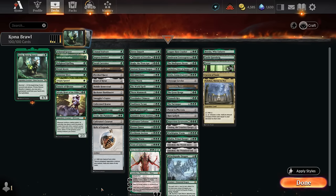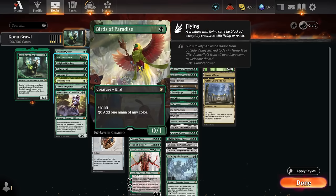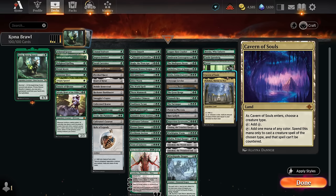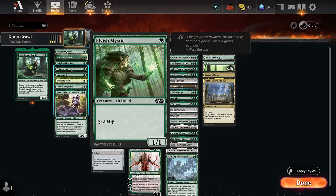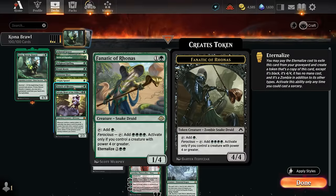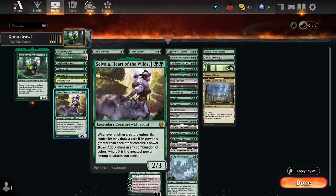Starting with mana acceleration: boreal grazer puts an extra land in play; the new birds of paradise was recently added on Arena; the lighted halfling can also make Kona uncounterable, which alongside cavern of souls is useful against blue decks. Then elvish mystic, utopia sprawl is perfect for a mono-green deck, and fanatic of Iroenas can reliably tap for four mana since Kona has four power. Selvala can draw additional cards and make a lot of mana if we cheat a high-powered creature into play.